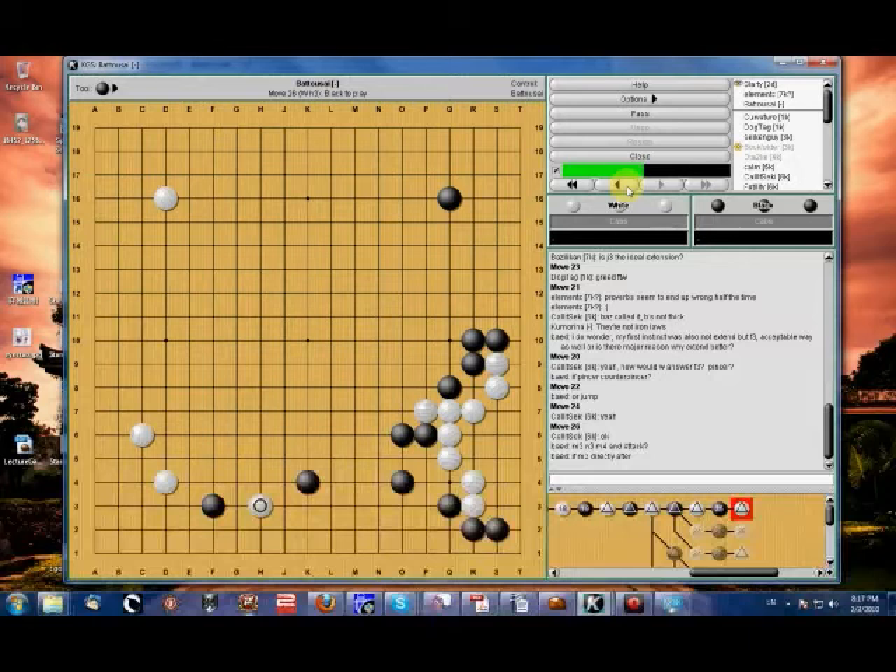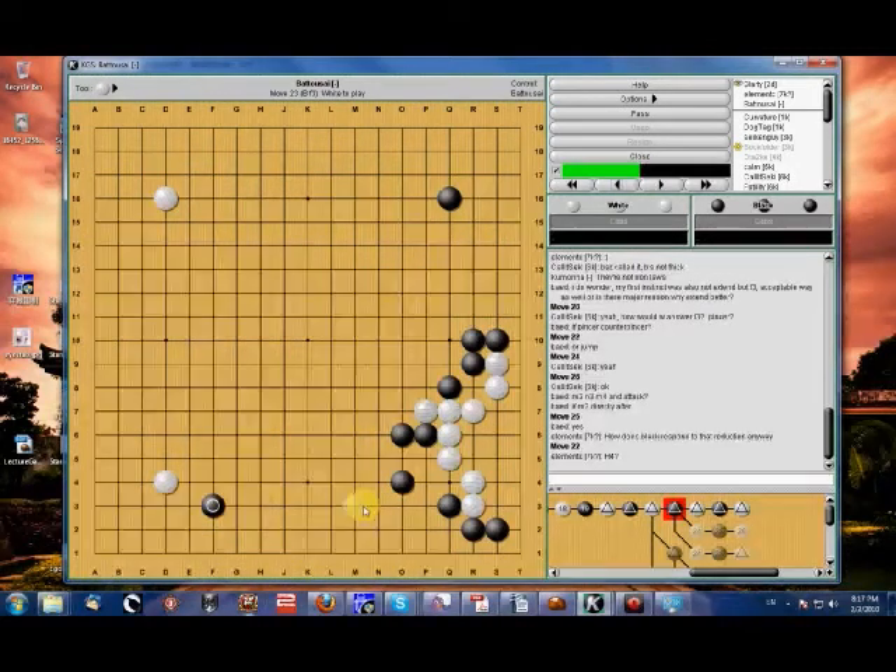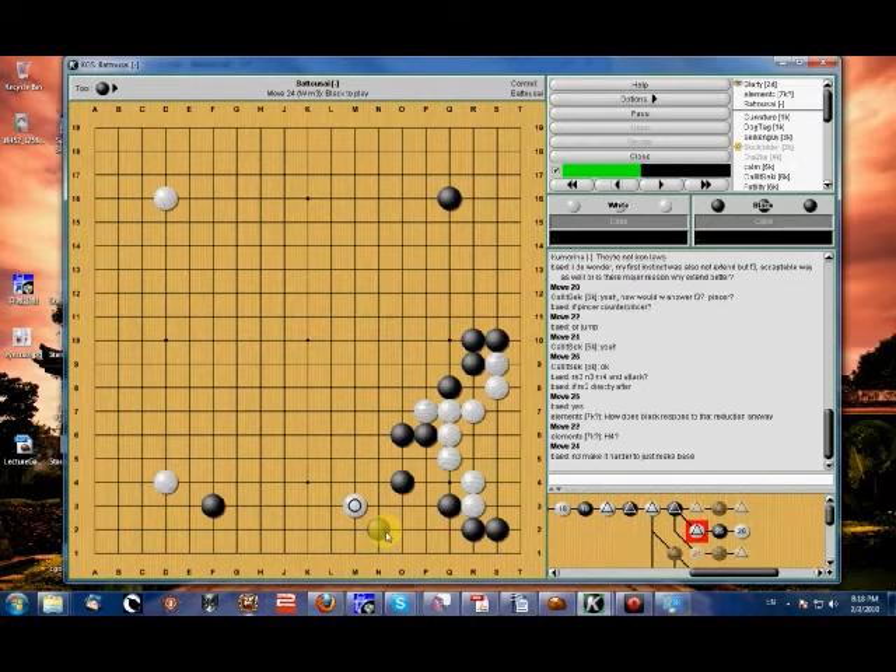A question: if M3 directly after the approach, then should black play N3 or M4? Either way — N3 to make it harder to make a base — you could, but you're still caught responding to a forcing move, and white is that much stronger because of it. If it were me in this game, I would probably just extend and be happy.